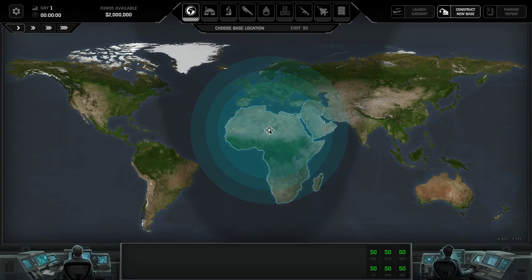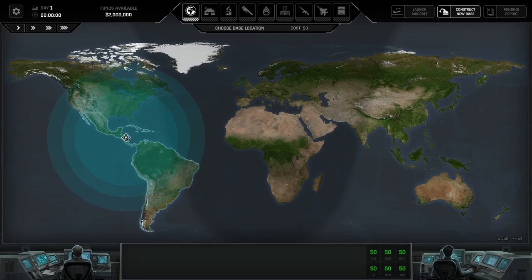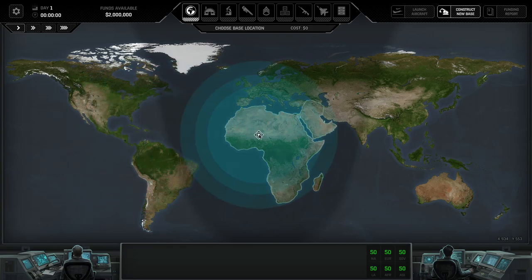All of them will give you money — plenty thereof. Every single one gives around 400,000, give or take. So you don't want to screw up the relationship. You lose the game if you lose the connection to two of those states, and you lose the connection by having 100 or more panic in that region. So what does that effectively mean for placing the base?